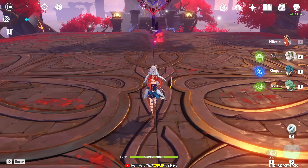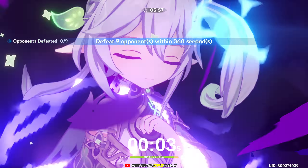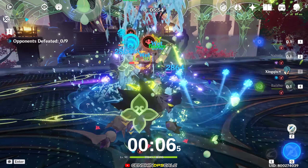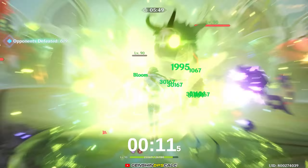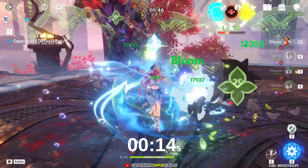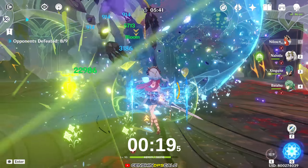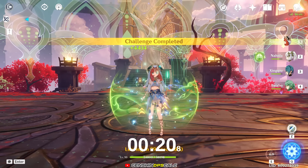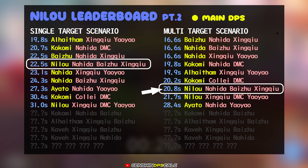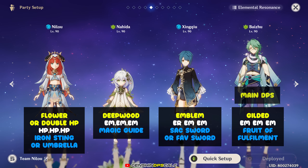Now let's see if she can do the same in multi-target scenario. The rotation is a bit unique here — she starts by casting her elemental skill first, then does the elemental attacks later thanks to her sacrificial sword. But even then, her performance against multi-target scenario is not that great, with over four seconds slower than the other two main DPS we saw earlier. So for this team comp, it is best to use Baijou as the main DPS instead.